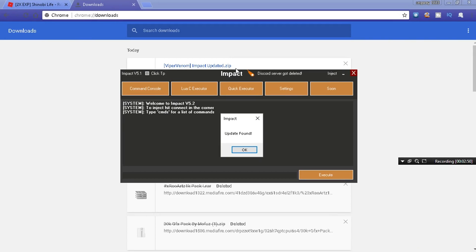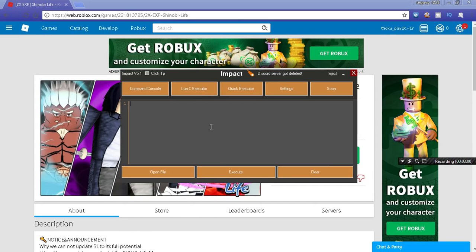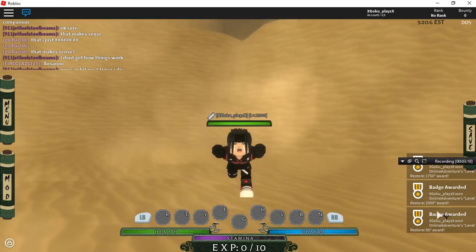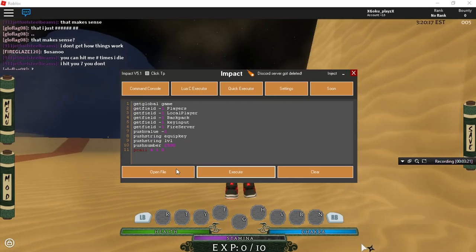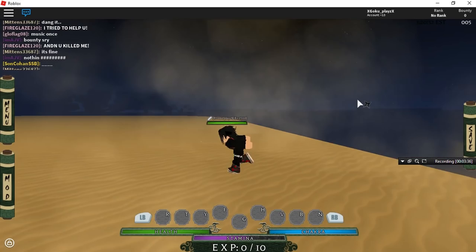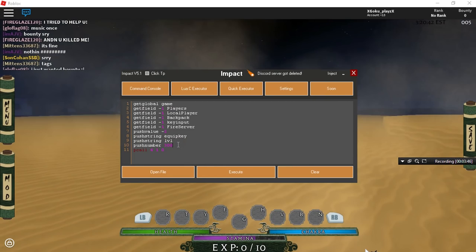Now it's going to go over to the executor — you'll see it and you can execute the script. As you guys can see, this is free and it actually works — you can see by the badges it works. Make sure to hit that like button, let's get about 100 likes. So I'm just gonna fully hack this account — max everything, max level. It does send it to max level so guys it's not clickbait, you can see the badge just pop up.